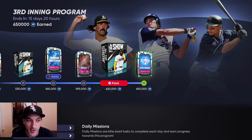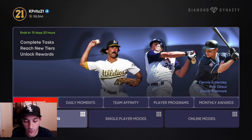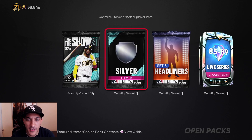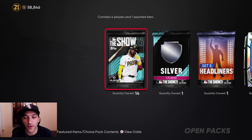By doing that we maxed out the third inning program. I think we already opened up the 10-pack bundle and now we have an 85–89 diamond live series choice pack to open. We got 14 Show packs, a silver pack, a Set Five headliner — this one is from the daily moments — and some packs are also from the Gary Carter moment, plus obviously the diamond choice pack.